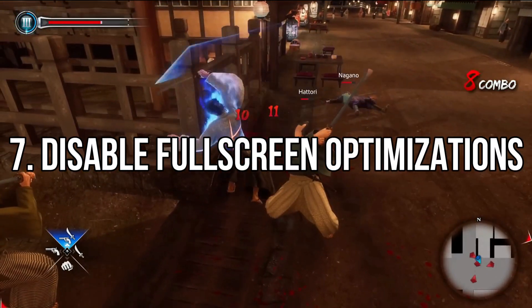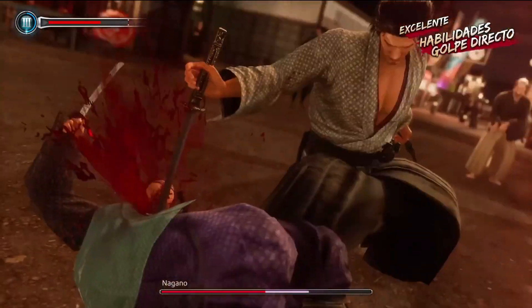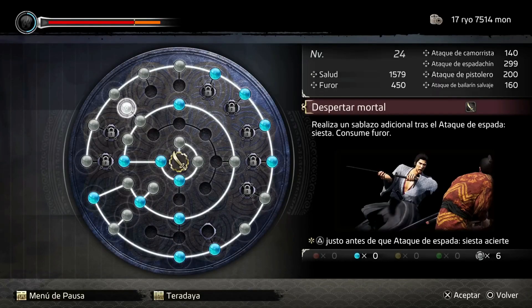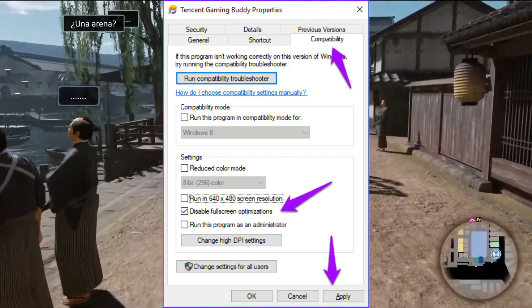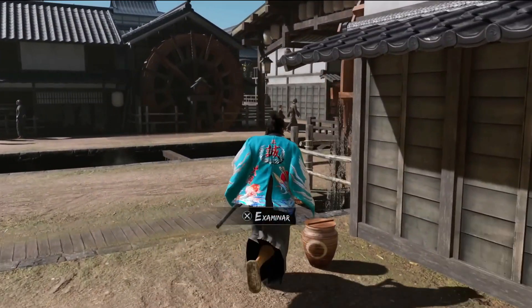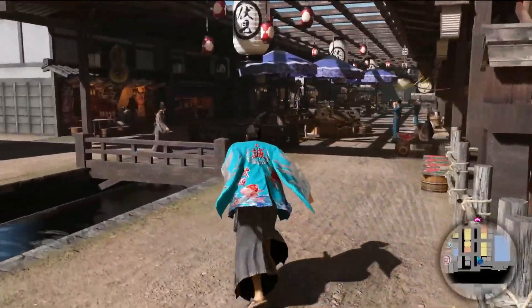Method 7: Disable Fullscreen Optimizations. Fullscreen Optimization and DPI settings are the default ones on Windows, so try disabling them by following these steps. Locate the Like a Dragon: Ishin game directory, find and right-click on the LikeDragonIshin.exe file, and select Properties. Click on the Compatibility tab and checkmark the Disable Fullscreen Optimizations box. Click Apply and then OK to save changes. If you haven't updated the Like a Dragon: Ishin game for a while, make sure to check for updates and install the latest patch if available.